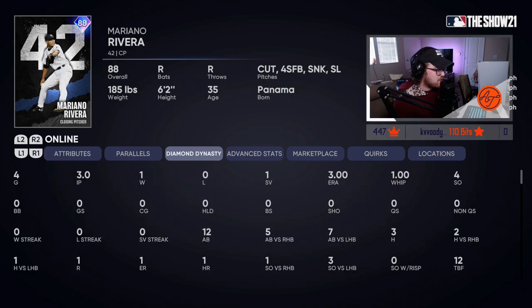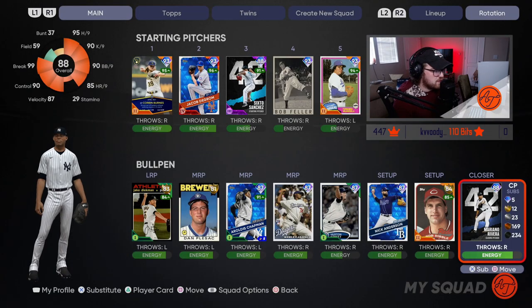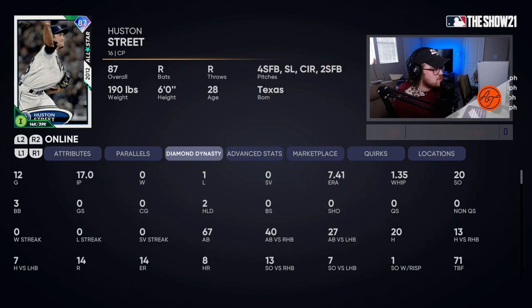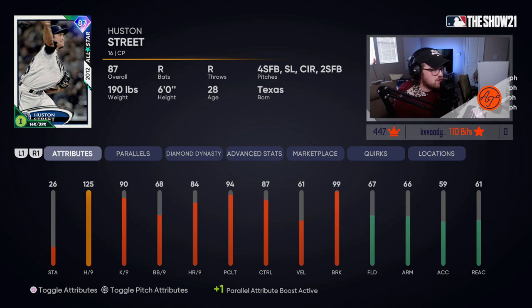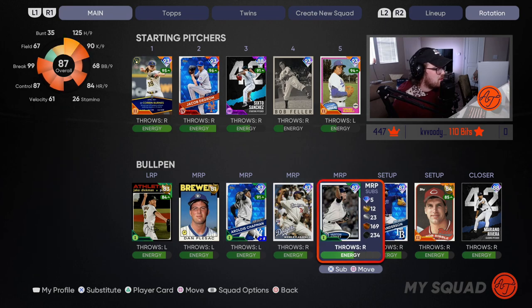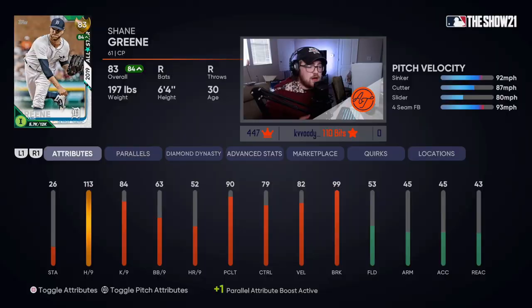Mariano Rivera is going for a ton of stubs now but Mariano is one of the best relievers in the game as he is every year. Rob Dibble — part of the NL Central, I think the Reds path, someone correct me in the comments — Rob Dibble is a stud. Houston Street I have a bit of a love-hate relationship with: he has absolutely no velo on his pitches but he's decent.